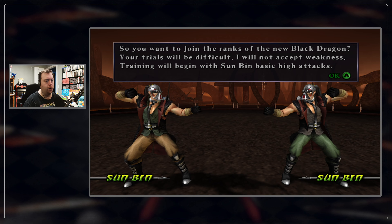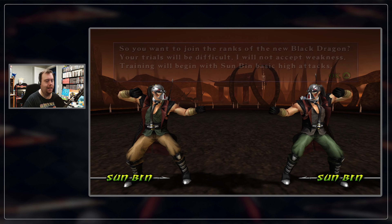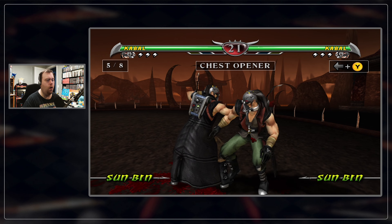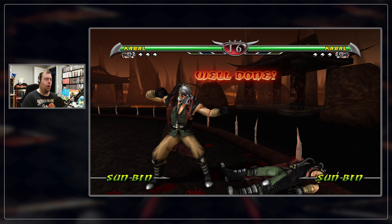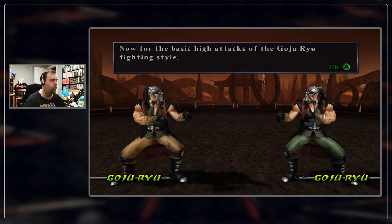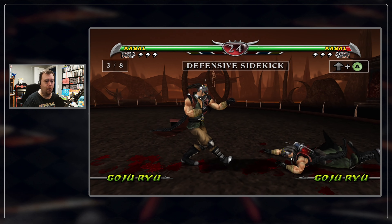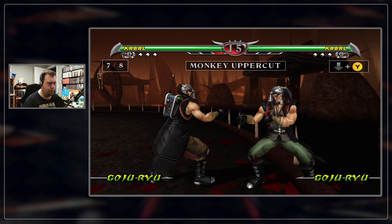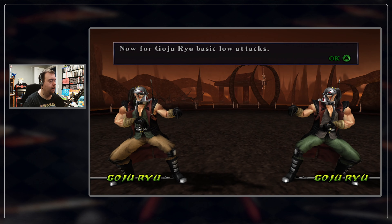'So you want to join the ranks of the new Black Dragon. Your trials will be difficult. I will not accept weakness. This training will begin with the Sunbin basic high attacks.' Cabal was actually one of my favorites — I think it was MK3 Ultimate, way back on SNES and Arcade. Cabal was probably one of my boys, one of my favorites. Nightwolf was also one of the really good ones in my repertoire of fighters.